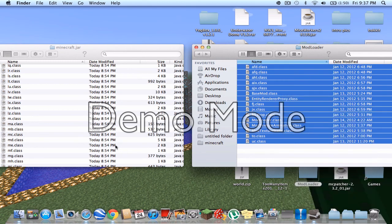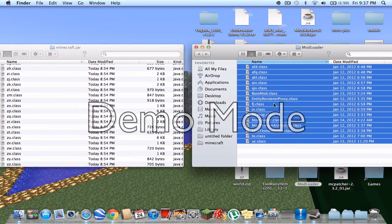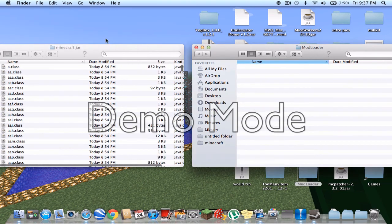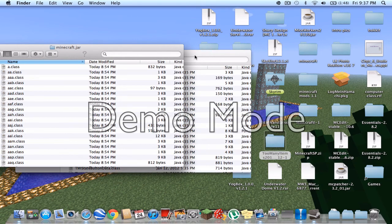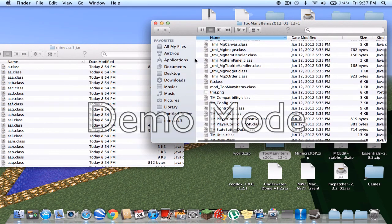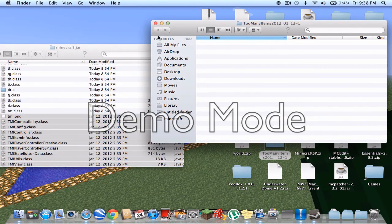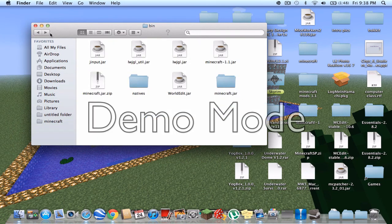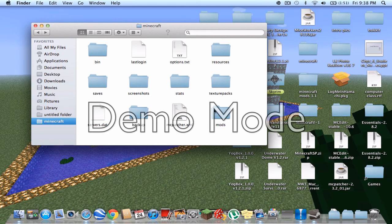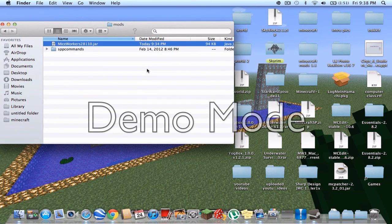Copy or drag the files in there — apply to all and replace. You can throw the extra files out of the way, you don't need them anymore. I have Too Many Items so I don't have to find all the resources manually. Do the same thing for Mice and Workers — just drag it in and replace. Then go back to the main Minecraft directory — if you do not have a Mods folder, make a new folder called Mods. I already have one because I have Single Player Commands. Drag Mice and Workers into the Mods folder and it should work.